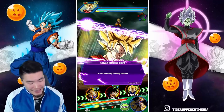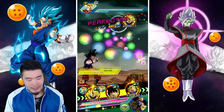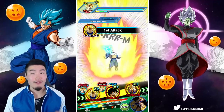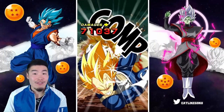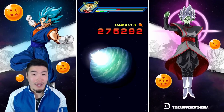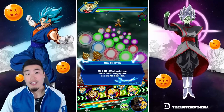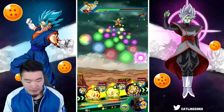But you know what? It doesn't matter — we don't need him because this team can take care of this event with no problems. The strategy here is very simple: stack as much defense on your stackers as possible so that by the end, when you're facing the STR UI Goku and the INT MUI Goku, their defense for most of your units is going to be off the charts. The exchange Vegeta and Trunks and the exchange Goku and Gohan are ridiculous on this event because they stack defense with every single super.